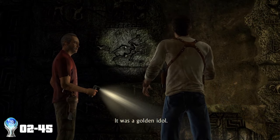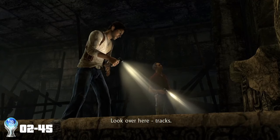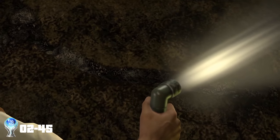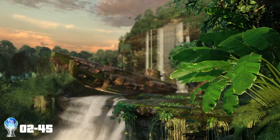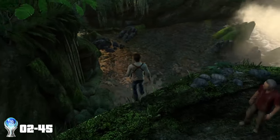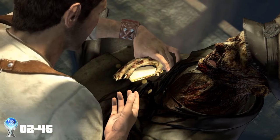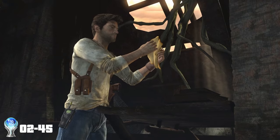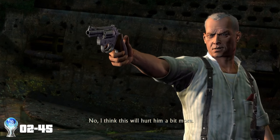We head inside the ruins and solve a few pretty straightforward puzzles and find where the treasure used to be — the gold statue of El Dorado. We follow the marks on the floor from where it had been dragged, which leads us back outside and near the top of a huge waterfall, with a submarine perched on the edge. It was so beautiful, I threw myself off the edge. We head inside the sub, and we find a map leading us to our next objective. We accidentally trigger a torpedo — no big deal — and head on out, where Sully has been captured by this guy Roman and his men.